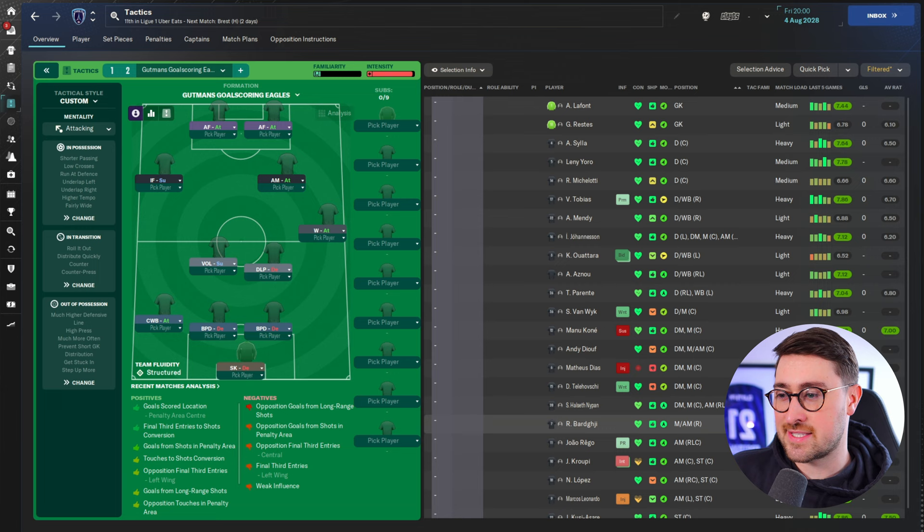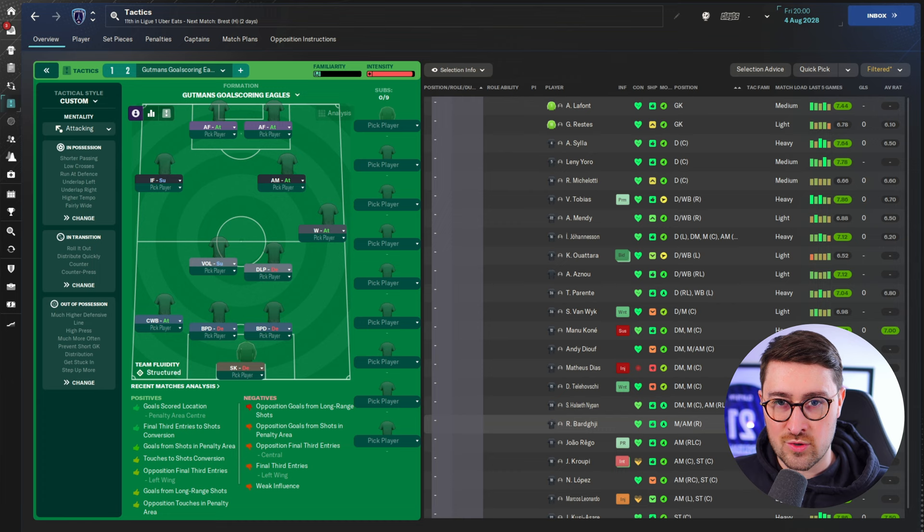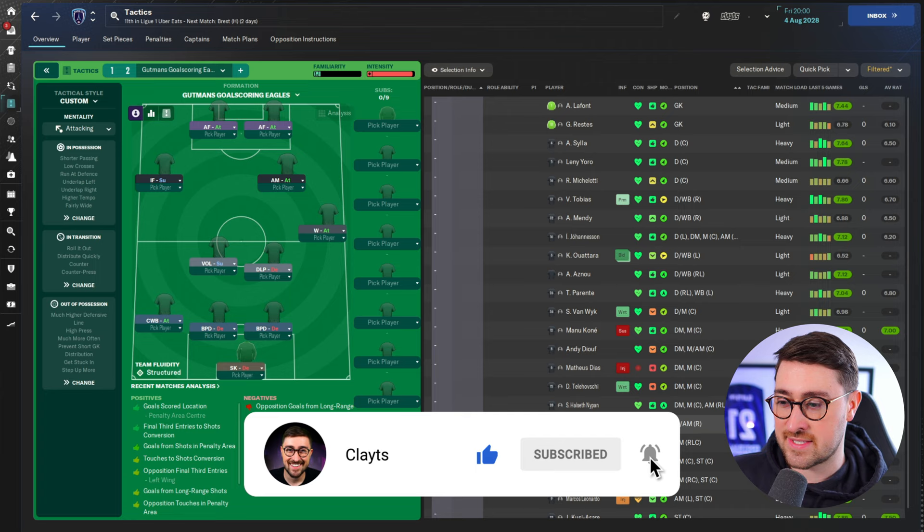We start with this hot mess, courtesy of our good friend Stephen. Thank you very much for sharing your Gutmann's Goal-Scoring Eagles tactic, which has been inspired by Bela Gutmann's Benfica team of the past. He's doing a Benfica save with this side here, which looks outrageously good — players like Laminya Mahal on the left-hand side with Esposito, Raygo, Barji, Chal Neves. Even Valentin Barco is the complete wingback on this side here.